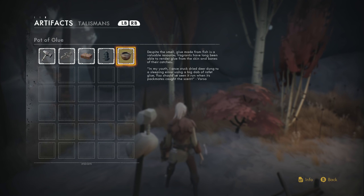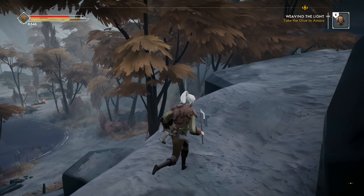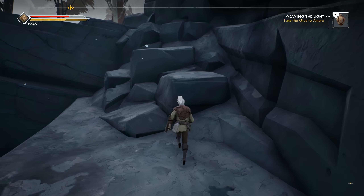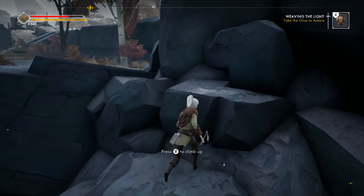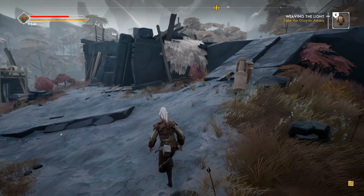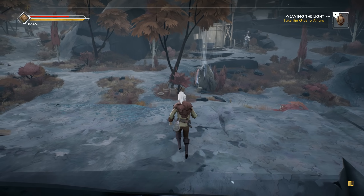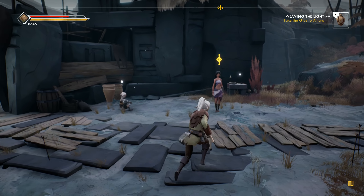Pot of glue obtained. Let me look at it in my inventory. 'Despite the smell, glue made from fish is a valuable resource — vagrants have long been able to render glue from the skin and bones of their catches. In my youth I once stuck dry deer dung to a sleeping Einar using a big dab of raffet glue — you should have seen it run when its pack mates caught the scent.' What a rude prank to play on the wildlife. I wonder how long this game is — it seems like it's only just getting started.